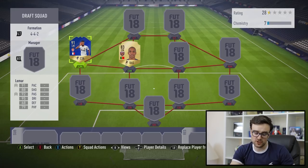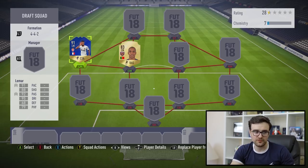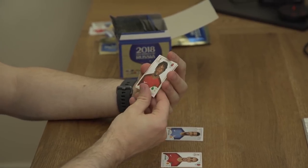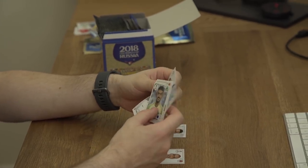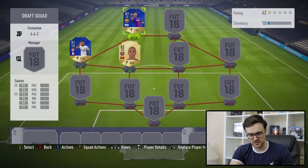They don't link to each other because we're doing this on normal fut rather than World Cup mode, which is a little annoying. We may need a Kanté or someone to link the two together. Next pack we've got Gelson Martins from Portugal — a nice link. Then we've got Luis Suarez, which is absolutely sick. And Kamil Glik as well, a very solid centre-back. Screw chemistry — Luis Suarez, you're going up front, mate. Solid start.